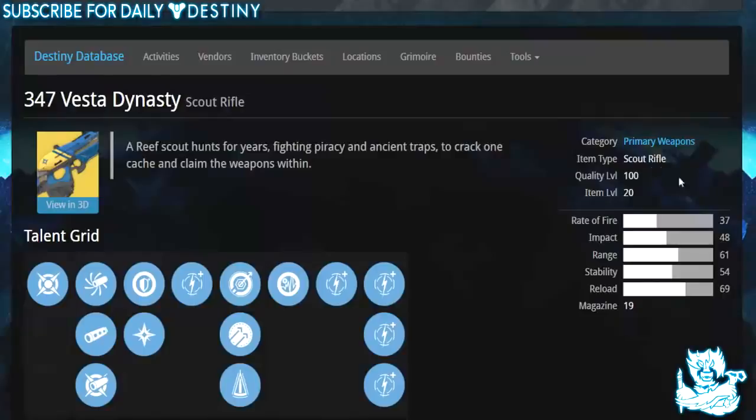Its rate of fire is 37, its impact is at 48 — that's pretty high, both of them are pretty high for a scout rifle. Range is 61, stability is 54 — not as good as some scout rifles already in the game — and its reload is 67. It's got a magazine size of 19. All in all it looks pretty badass so far, and it is a kinetic damage weapon.